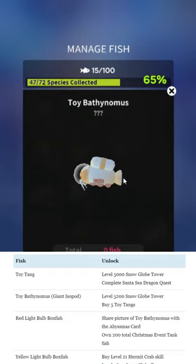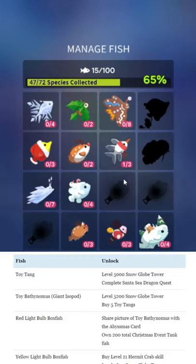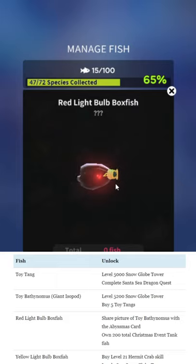Toy Bathynomus — that's a giant isopod. You need level 5,200 snow globe tower; that's not a big deal. Buy five toy tanks — easy stuff. All of these are really quite easy, except that you will need to upgrade everything in the tank. You'll need to upgrade the crab skill most importantly, so you'll need a few thousand gems on hand to actually upgrade the crab enough. That's really the only thing, along with the 2018 events. The 2019 ones, if you have enough gems, you can complete within a few hours. There is no time gating, so that's nice.